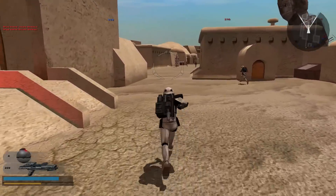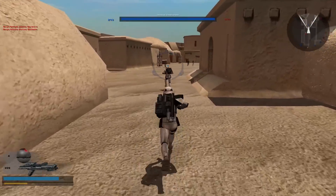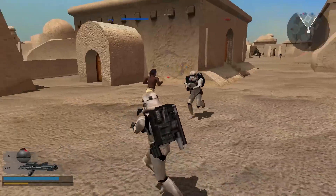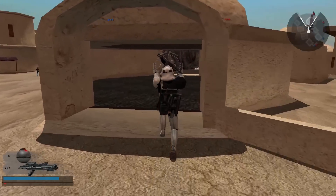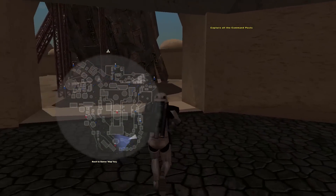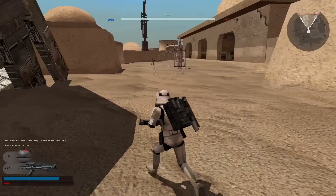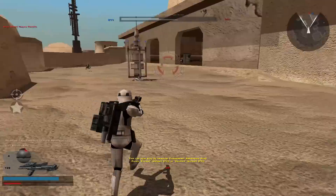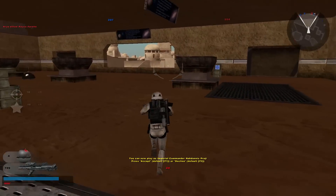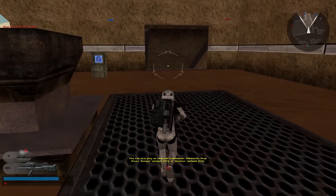I did not make my way to number 4 like I wanted. I think I can go through here. I thought it was a Rebel for a second — I'm going crazy. Will this actually lead me there? Maybe not. I'm just going in a circle. Maybe I can go through here. I can play as the Imperial Hero — we'll do that in a second.